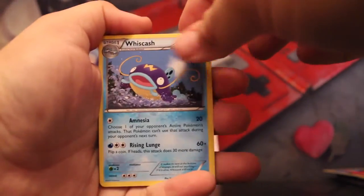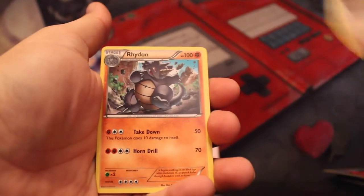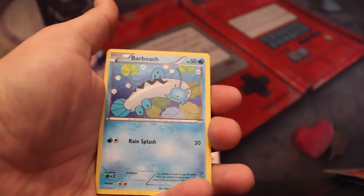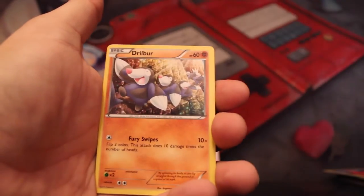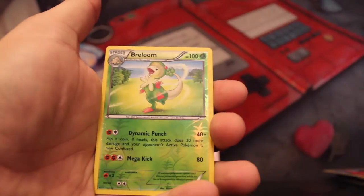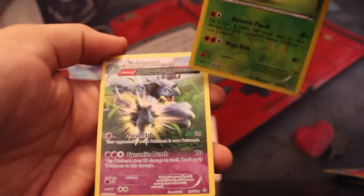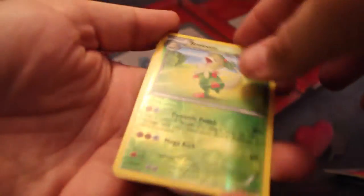Moving right along. We got Whiscash, Maxie's Hidden Baltoy — I don't want to know Maxie's Hidden Baltoy, if you ask me. Rhydon, Barboach, Honedge, Electrike, Drillbur, Skitty, Reverse Breloom, and nice — an Extended Art Nidoqueen. That's what we're calling them: Extended Art.